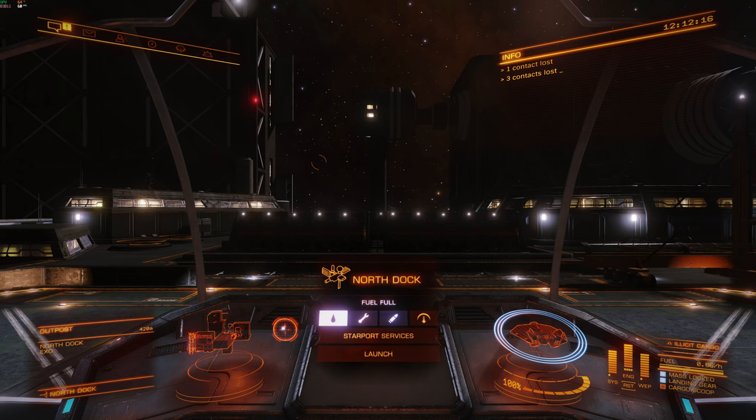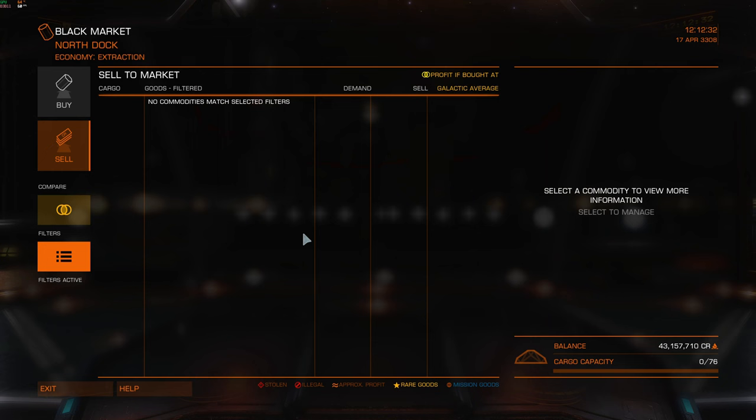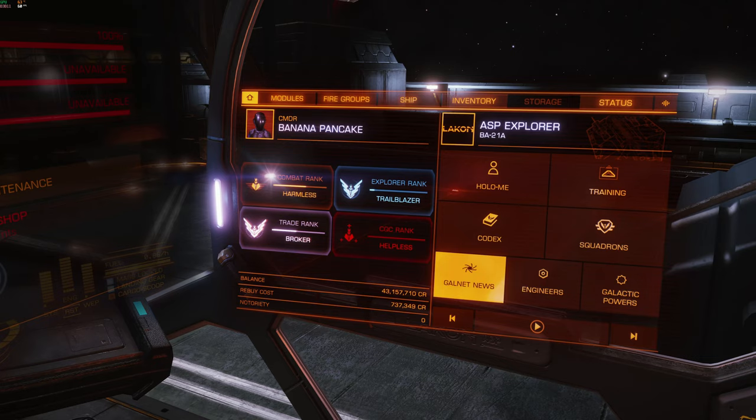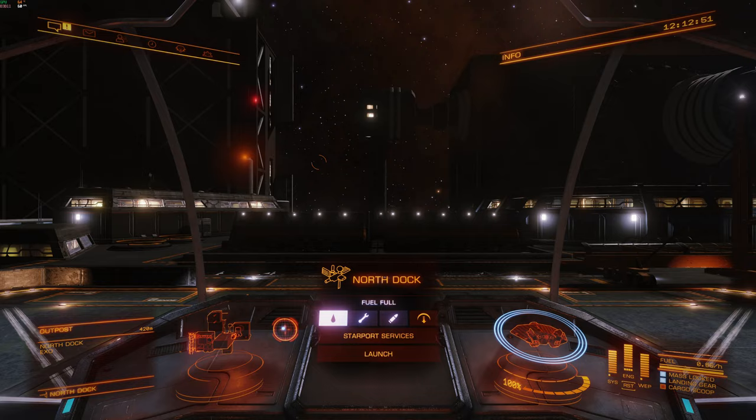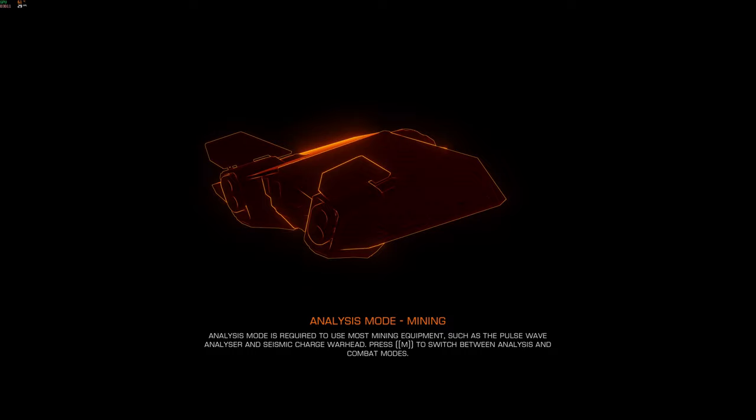Here we are at North Dock in the Amonet system. Let's go into Starport Services, Contacts, Black Market — let's just get these sold. You don't get a lot of money for them — that was 624 credits. But again, it won't show up straight away on the engineer. So I'll come out of the game, exit to main menu, and then continue, come back in. It refreshes — it's a very simple way of refreshing it.